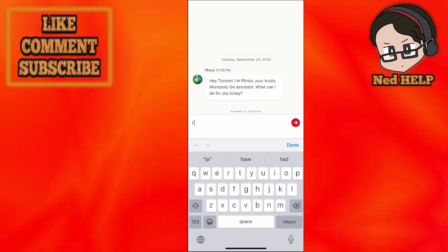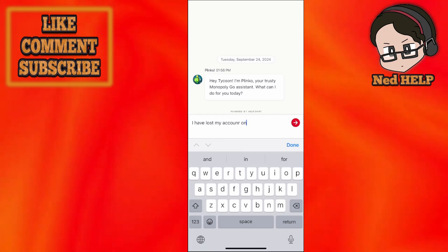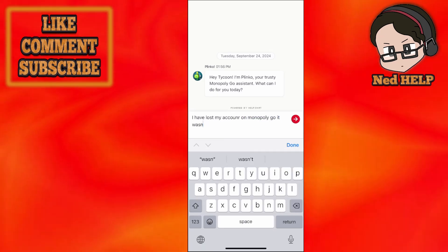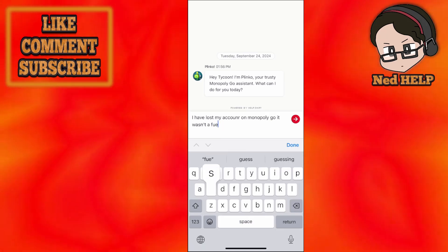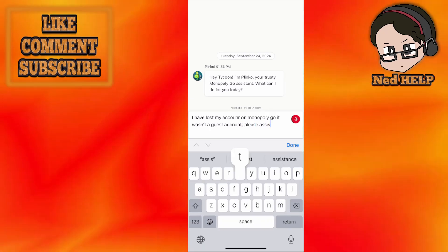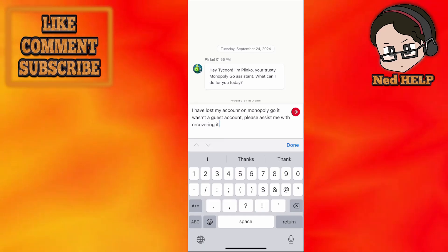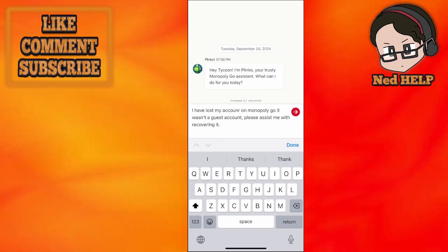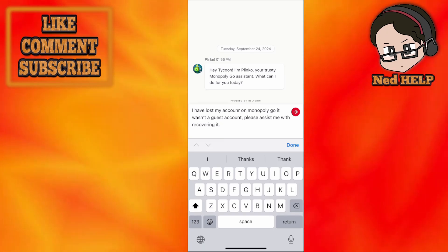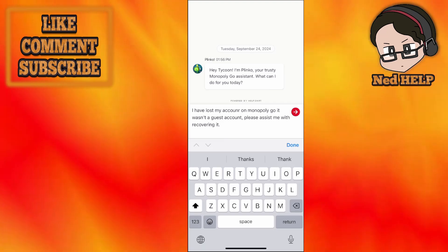You're going to say: 'I have lost my account on Monopoly GO, it wasn't a guest account, so please assist me with recovering it.' Then write the email address associated with your Monopoly GO account and click Send. If they find an account with that associated email, they can help you recover it.